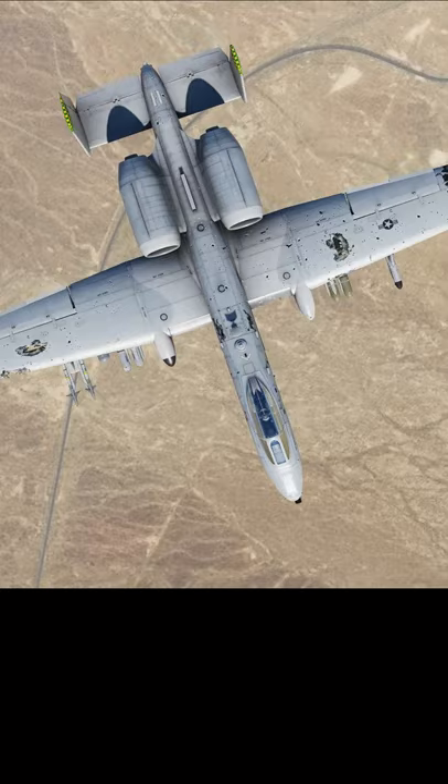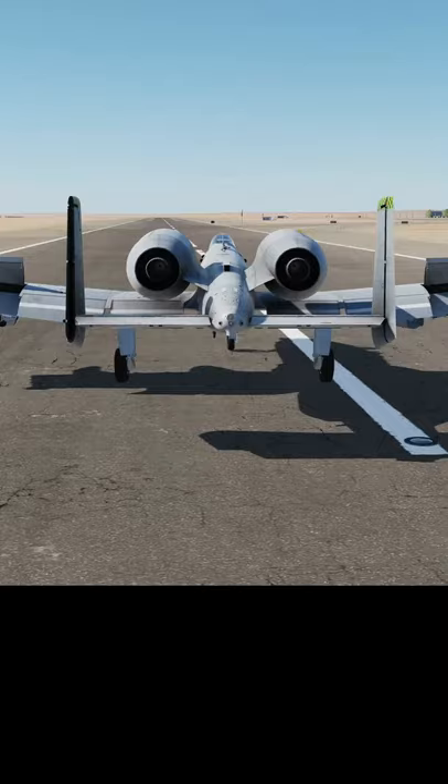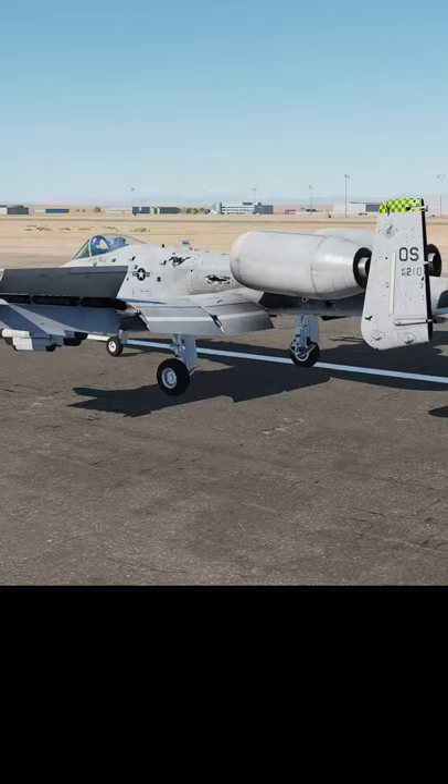I'm missing the wingtips entirely and have holes through each wing through which you can clearly see the ground. Miraculously, my tires survived. This isn't messing around. While I got lucky and this particular bit of AAA didn't wreck my aerodynamics or flight control surfaces, I've had many enemy encounters in DCS that resulted in my plane being unflyable. That forces me to eject and acknowledge my defeat. It's been great! Thanks for watchin'!